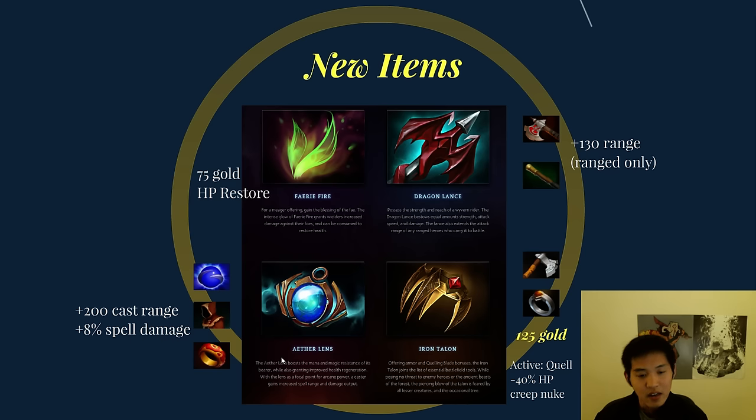Aether Lens is built from Energy Booster, Cloak, and Ring of Health. The extra bonus it gives you is 200 cast range and plus 8% spell damage — sounds pretty darn good, and it's about 2300 gold. Iron Talon is kind of like a jungler's dream, with Quelling Blade and Ring of Protection — both of which are cheaper now — plus 125 gold for the recipe. Its active ability, which I'll call Quell, deals 40% current HP as a creep nuke.